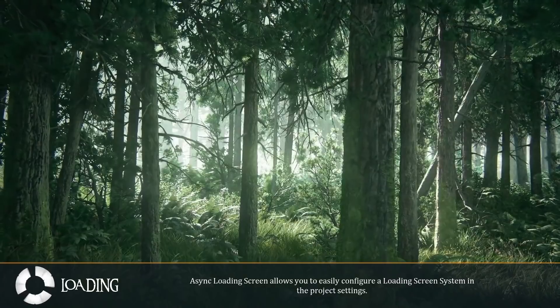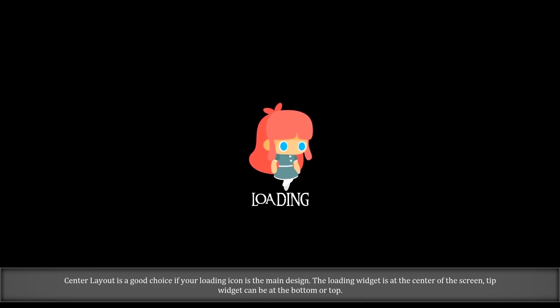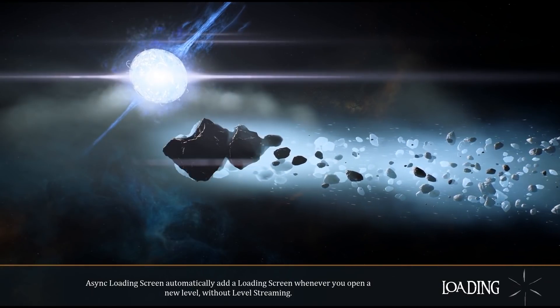Easily configure loading screens in your projects with this free async loading screen plugin. Automatically add new loading screens whenever you open a new level, use pre-designed UI layouts and default icons, or customize your own. Download the plugin for free on the Marketplace.